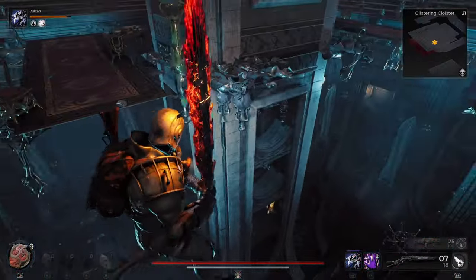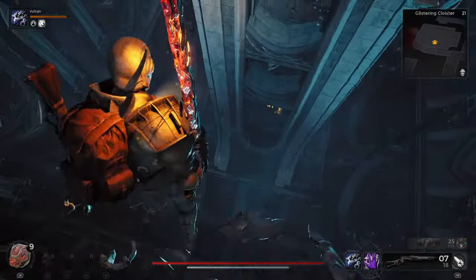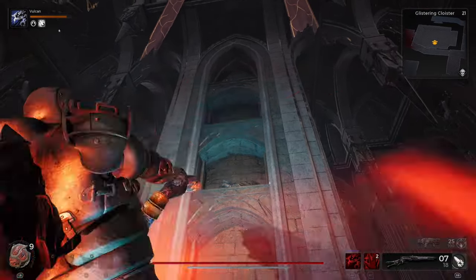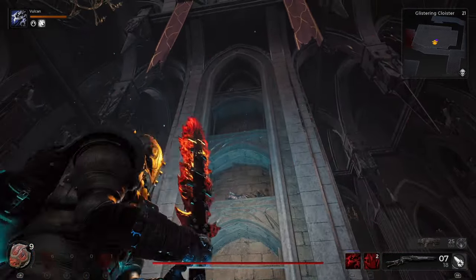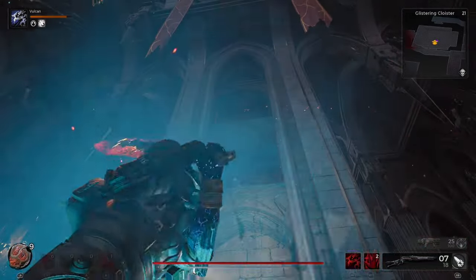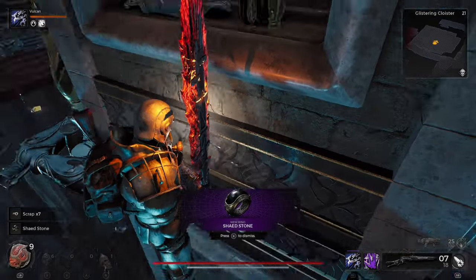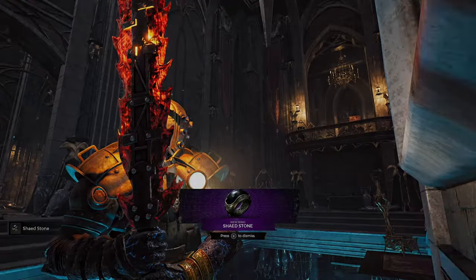I'll start breaking stuff to see if I get a drop, but you can clearly see the gold reflection. So now I know it's the third shelf up. There you go — nice and simple. You just gotta destroy the pots; you can do it with a gun or whatever. I did it with my sword because it was just easier.